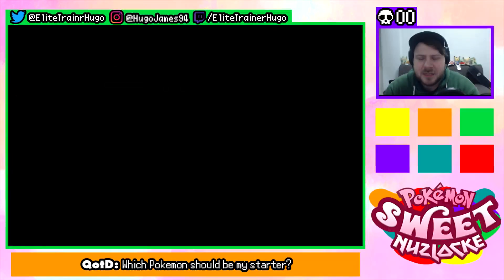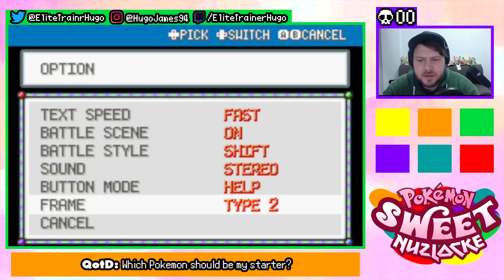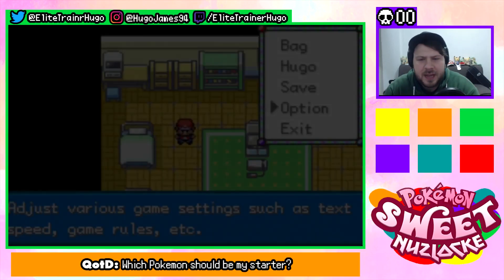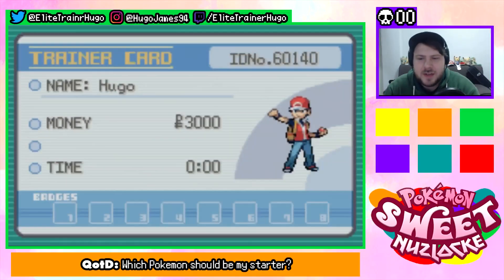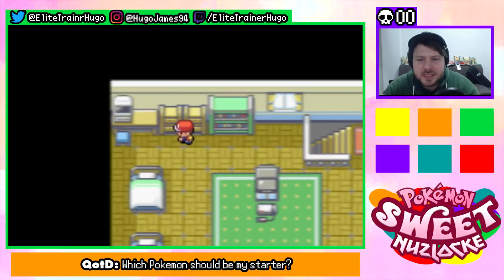I need to put text speed to fast. Let's have a look — stereo, I like that. Green of course. I want to have one of the banners made exclusively for the game. Let's have a look at ourselves — we are Hugo. Okay, so yes, this is actually my starter video, so I'm going to explore as much of the first town as I can.